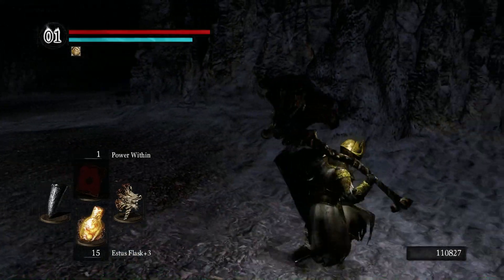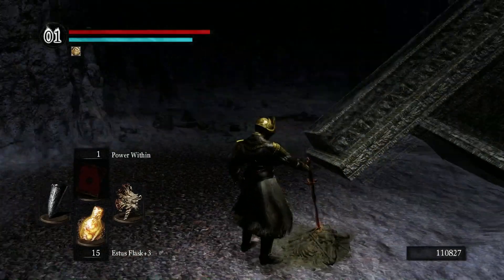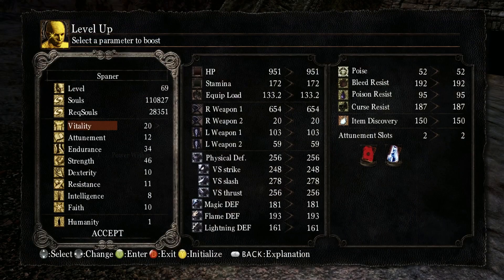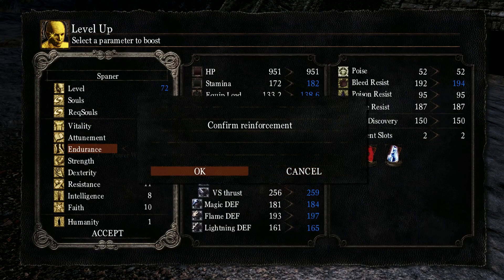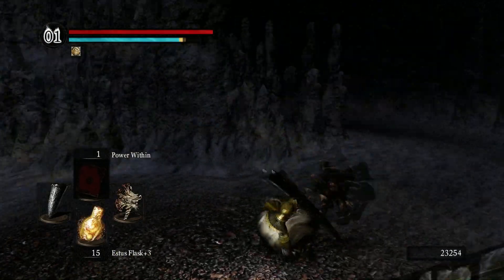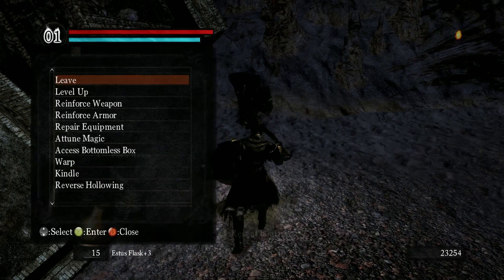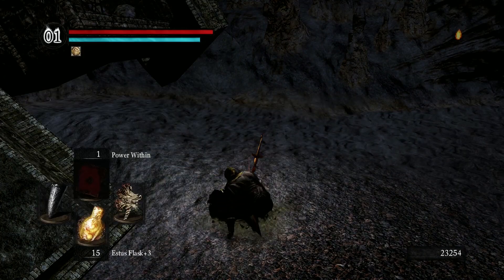We'll get a bonfire — no need to kindle this one. Let's get some more Endurance. My equipment is pretty heavy. Let's get out of here, back to Firelink Shrine.